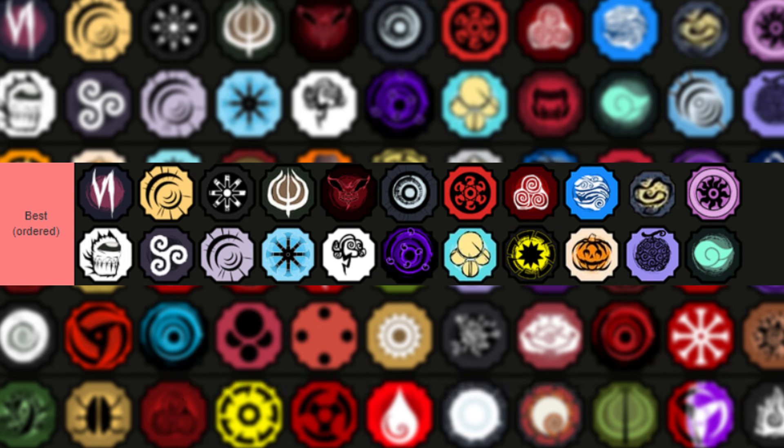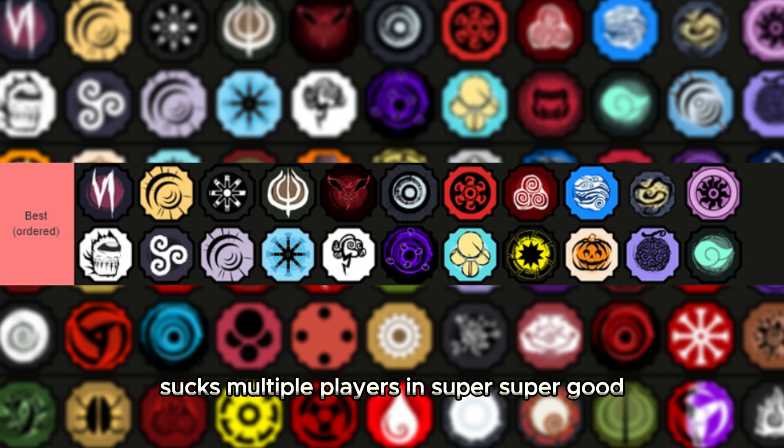Jokai is probably the most busted thing here — I should have put it higher but it doesn't matter because Arahaki is up there. Jokai has insane mode specs, especially C2. The C-spec on C2 is insane — lasts about eight seconds, does 70k damage, has a ton of iframes, captures and auto-dodges, and sucks in multiple players. Super, super good bloodline.